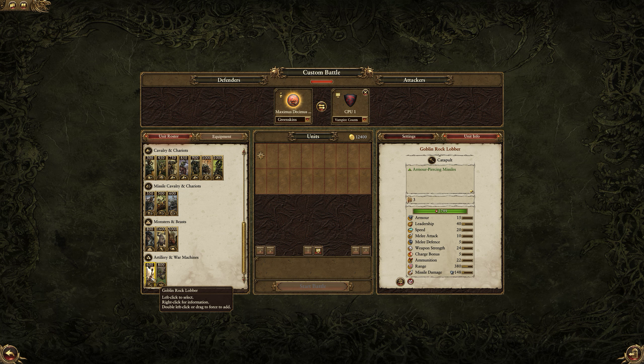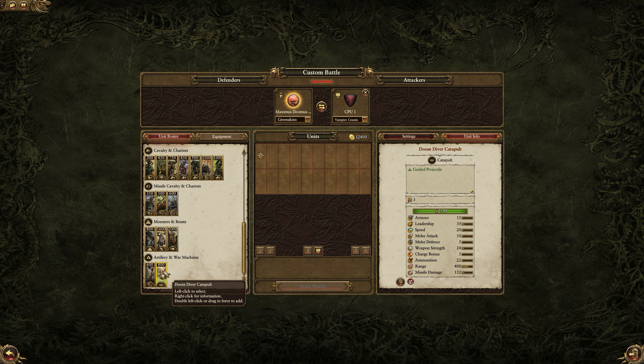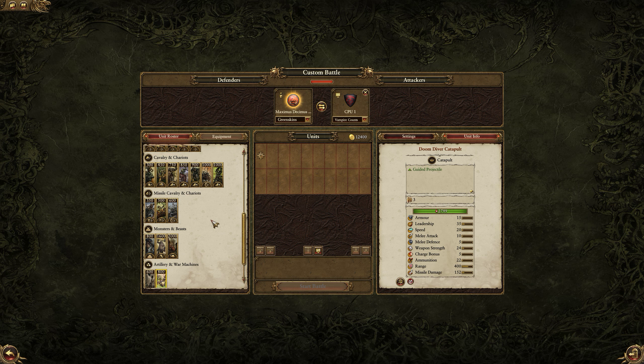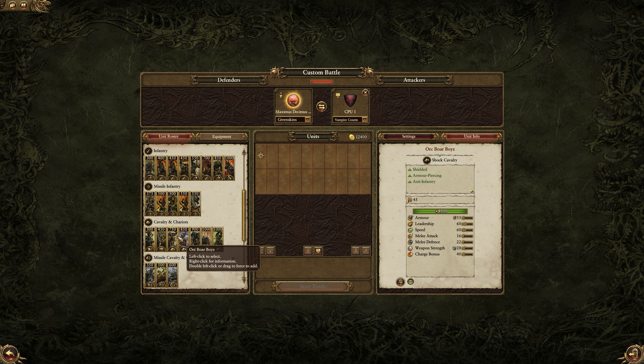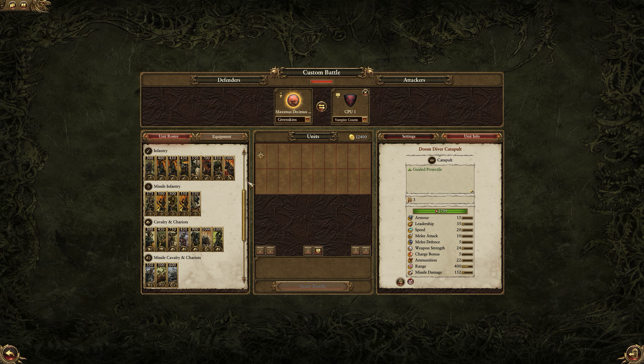The Goblin Rock Lobber is standard artillery. The Doomdiver Catapult is not so standard — it's kamikaze suicide goblins with spiky helmets hurtling towards the enemy. I could show you how all these units look on the battlefield by filling an entire roster, but I'm sure you've seen all the cool units before, so instead I'm going to show you a battle.